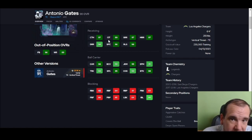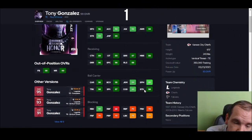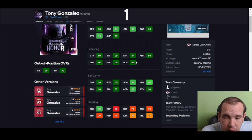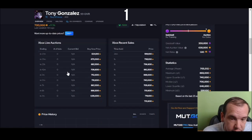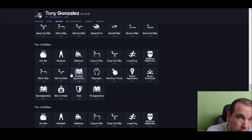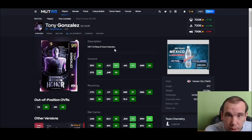Number one is Tony G — Tony Gonzalez. He's got crazy blocking, juke, and spin. It says spin is 89 but it doesn't feel like that; I spin people all the time with him. He trucks people, runs people over, jumps over people, and gets great traits. I love this card — he's so well-rounded. You can put him anywhere and just leave him. Move him to wide receiver and let him block; he's really going to help open up your run game. Go get him.